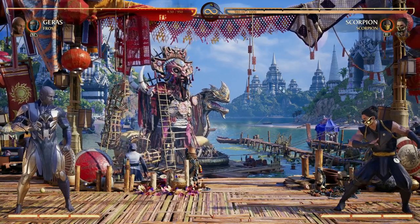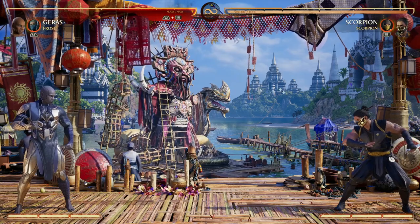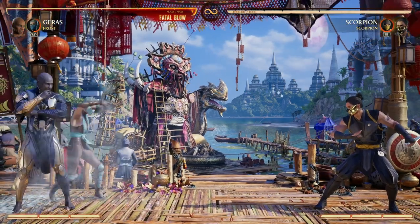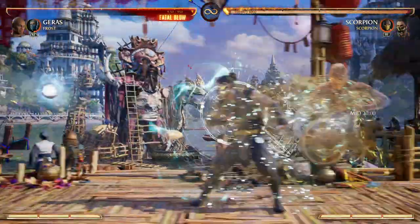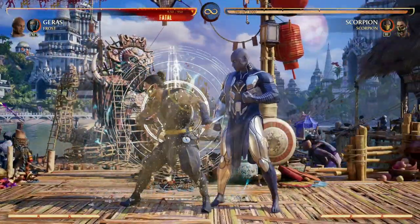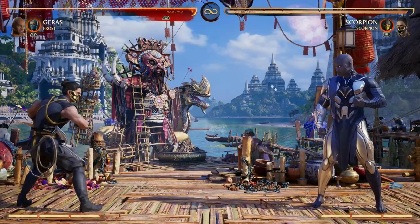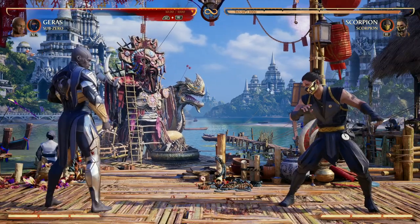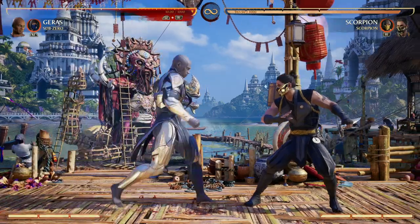That really ups our game on getting time counters a lot faster. Another play I love doing with Frost as a cameo is throwing out her orb and doing my down-back three with full counters. Now my opponent has to worry about me and the Frost ball, and they're frozen — so they're gonna get muffed up. Those same principles apply when using Sub-Zero as a cameo as well.